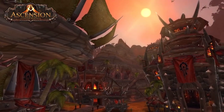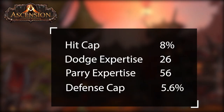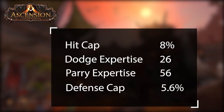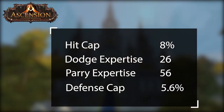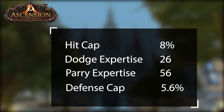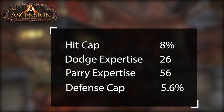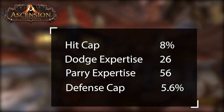When it comes to tanking on Project Ascension here are some important stats to keep in mind. For hit cap you will want 8% — this will ensure you don't miss when attacking mobs. It is good to aim for 26 expertise as this will prevent mobs from dodging your attacks, and 56 expertise will allow your attacks to not be parried, though as a tank it is not feasible to aim for this number.